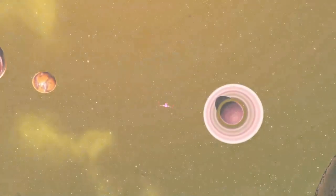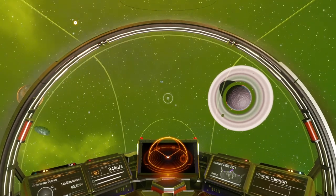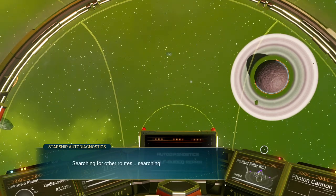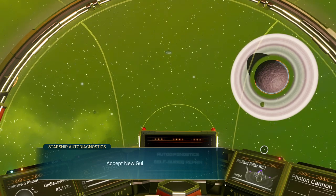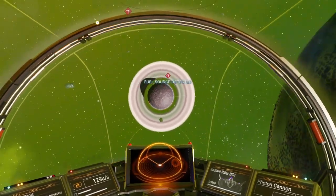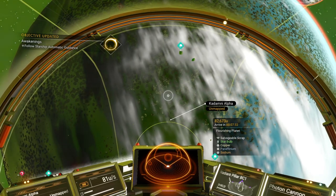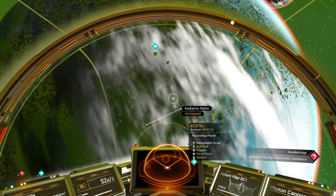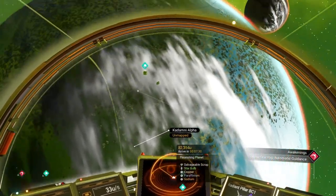And we are in our new system. Waiting for the message — error, guidance system malfunction, searching for the route. Lots of 16s are going to come in here — there they are. New guidance, plotting a route. So it's going to show us someplace to go. But while we're here, let's see what we got. A flourishing planet — that's almost like a paradise planet, but it may be subject to storms. It's got salvageable scrap, which is an odd thing to find on a paradise planet, so just keep that in mind. Space station should be close by.